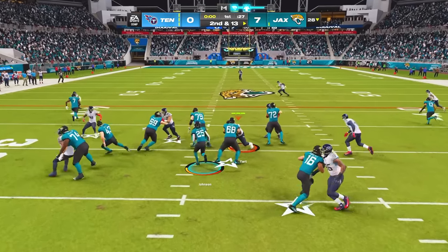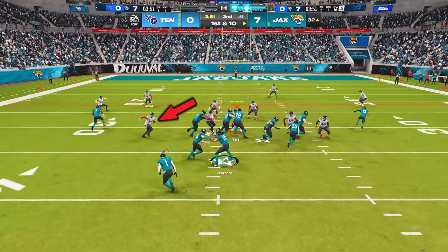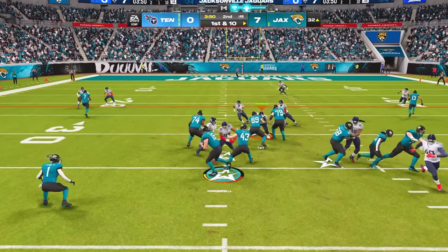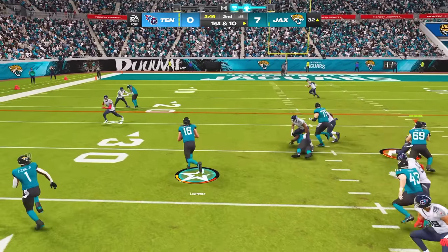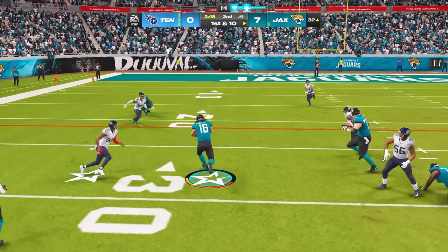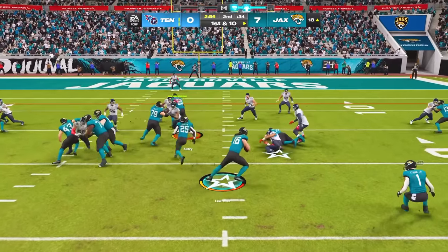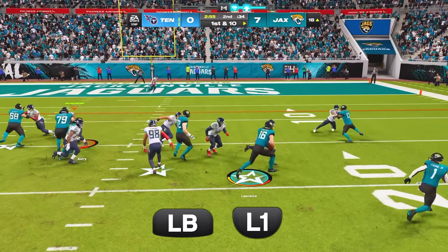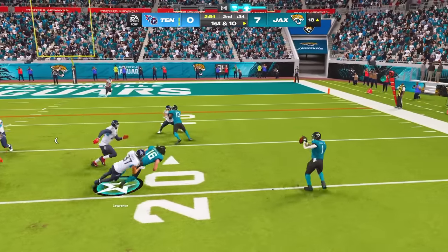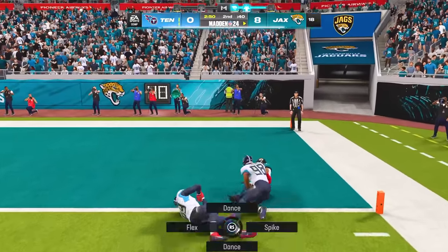If the read key crashes in, don't press anything to keep it with your quarterback, then read the pitch key. If the pitch key stays outside, keep the ball with your quarterback and make sure you get out of bounds or slide before getting hit. If the pitch key commits to the quarterback, press LB or L1 to pitch the ball out to your running back, who should have a ton of open space for massive gains on the outside.